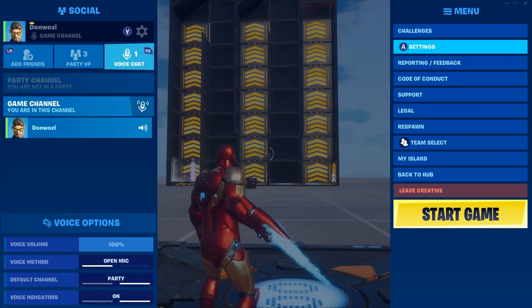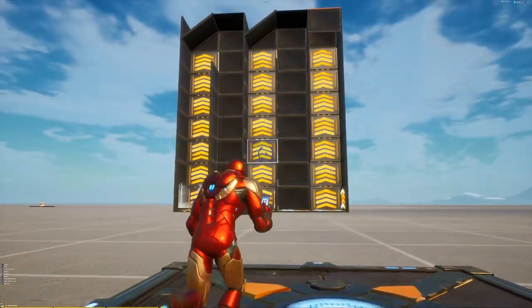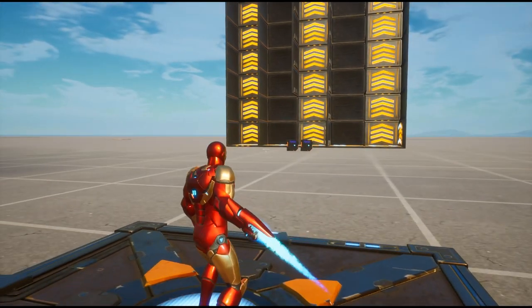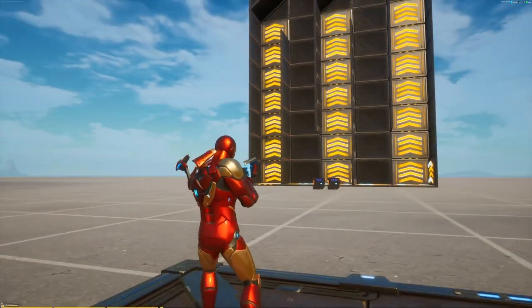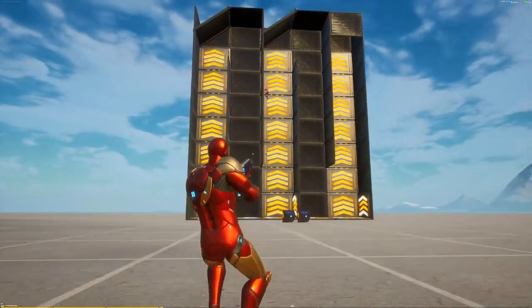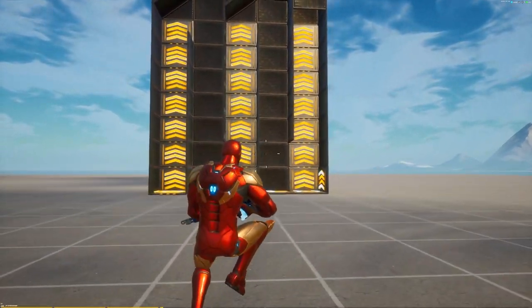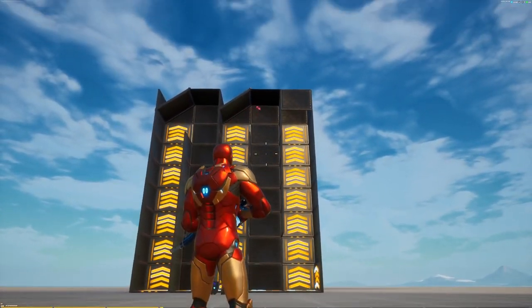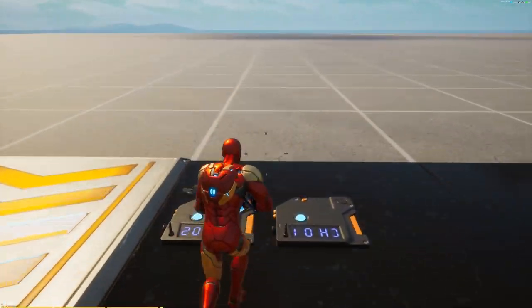That's how you make the scenario. Let me delete this, start the game, and we'll test it out. Shoot the on switch like so — and as you can see, the zombie is going in a nice motion around the track. That is how you make the vertical tracking scenario in Fortnite Creative.